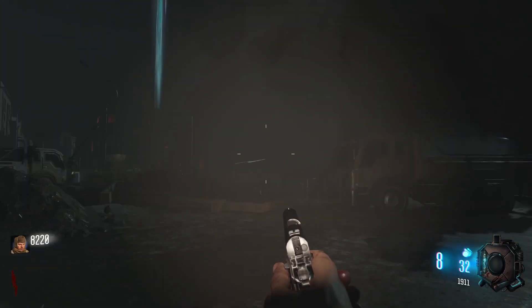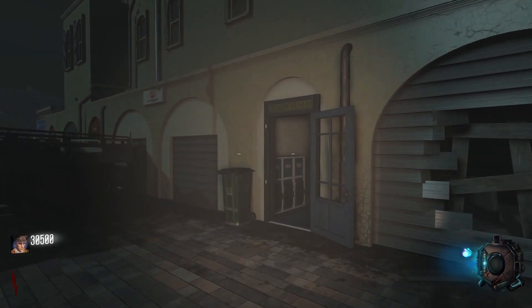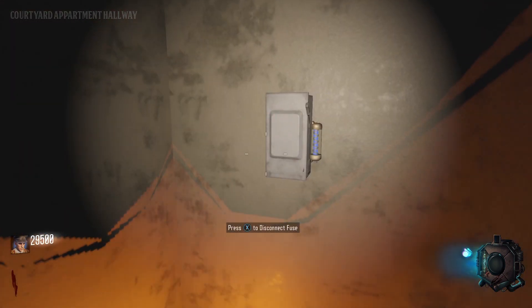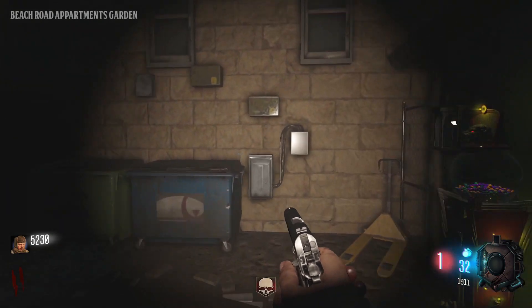The generator is found on the ground by the truck across from the schnitzel shop. The fuse is found inside the courtyard apartment — it'll be the apartment on the left when facing the bowie knife wall buy. The cables are found behind the tattoo shop on the wall near the gobble gum machine.